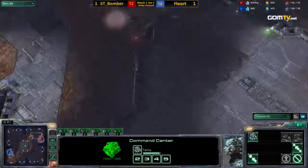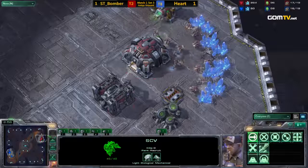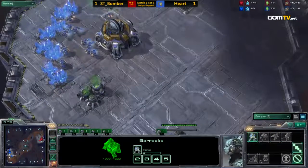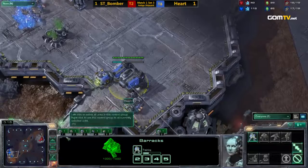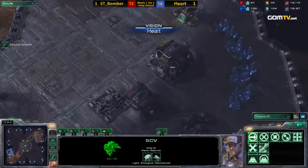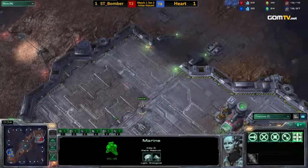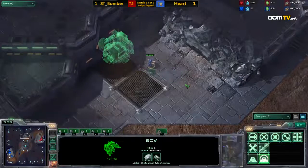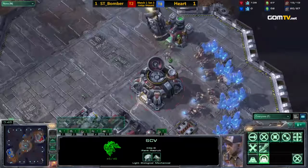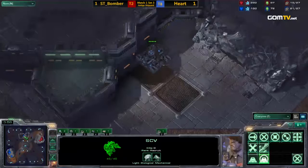Look at this cross-position scout from Heart — he really wants to know specifically if Bomber is in cross positions. He's going to get that SCV scout in right away. He sneaks in and sees exactly what Bomber is up to, then gets his SCV out of there immediately — did not want to stick around because that marine was about to pop out. And this is interesting: we're going to see a proxy factory near Bomber's base. That might be why he was scouting cross positions, to place the factory as close to Bomber's base as possible.